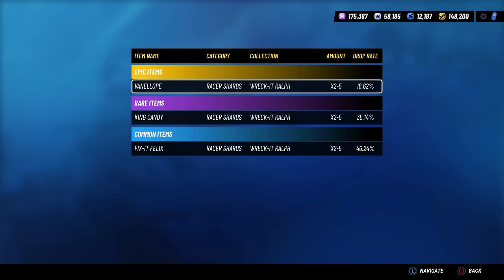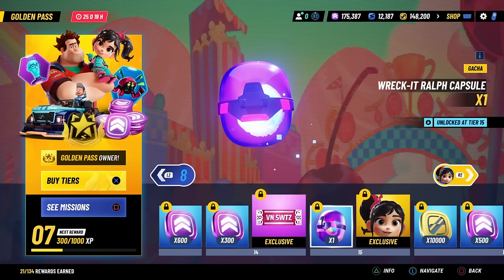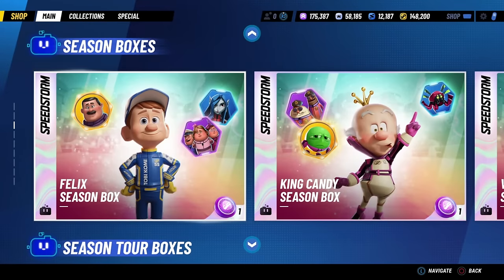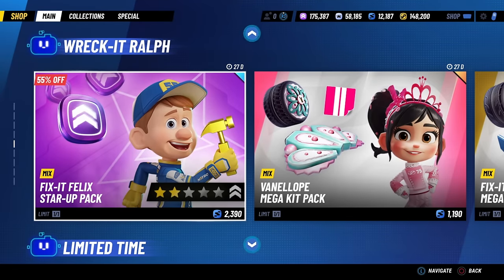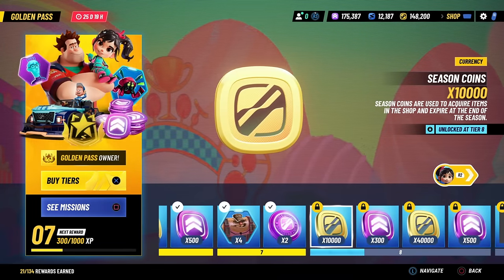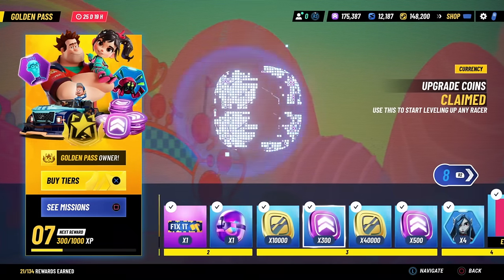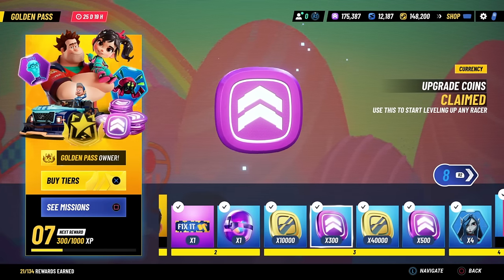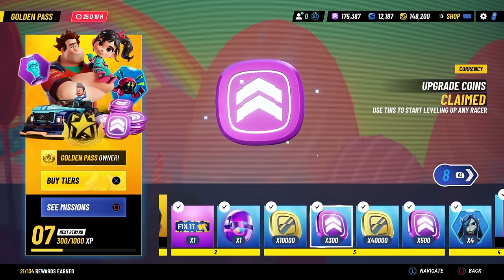Even if you aren't lucky enough to fully unlock Vanellope, at least if you play through the pass as a free player you can get a couple of shards. Additionally, if you start playing during Part 2, there will be an unlock pack available in the shop for Vanellope. I'm not sure how much it's going to cost, but it will probably be tokens rather than an in-app purchase. It will probably be better value for you to get the Golden Pass credit and just get the Golden Pass now, because the Golden Pass is insane value and by far the best tokens you can spend on the game via Golden Pass credits.